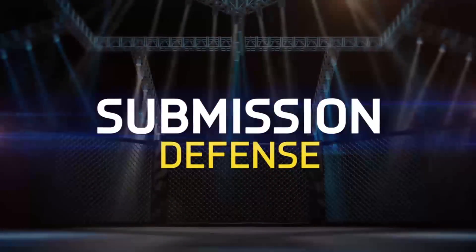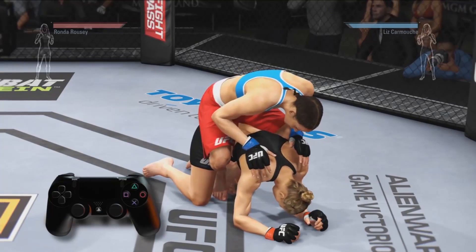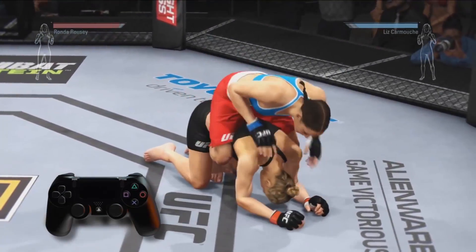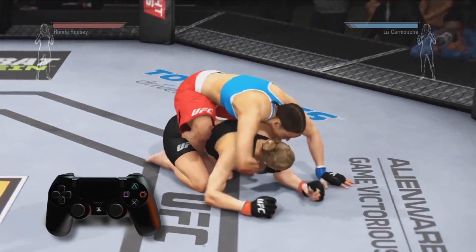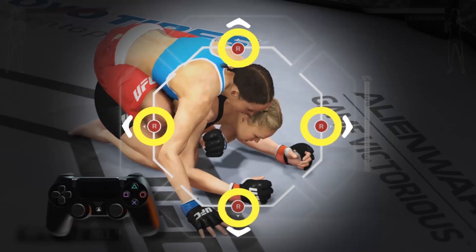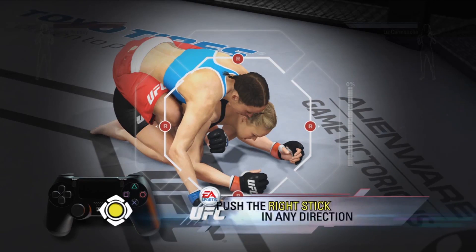Welcome to EA Sports UFC's submission tutorial. Let's focus on defense. You can block your opponent from even getting their submission started by holding the R2 button and pushing the right stick up. If you fail the block and they manage to initiate a submission attempt, you'll see four gates appear around your fighters on the screen. Try escaping the submission by using your right stick to reach the end of any of these gates.